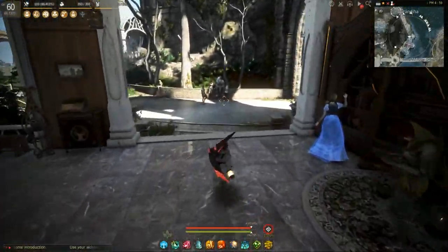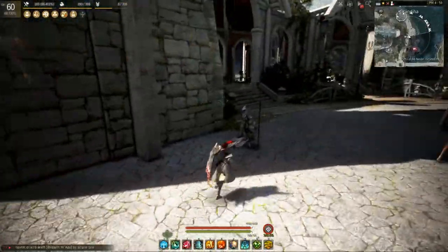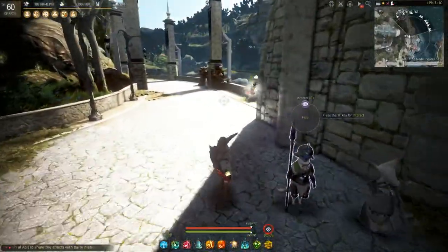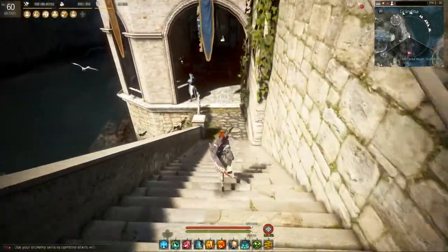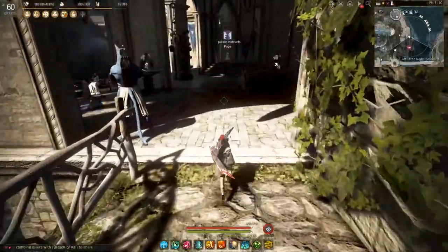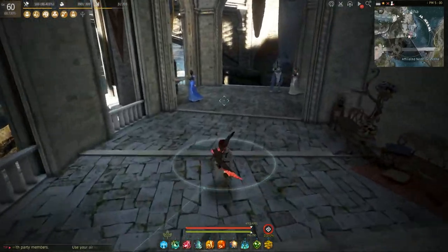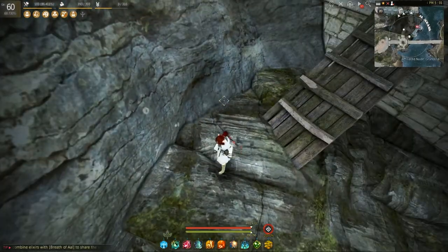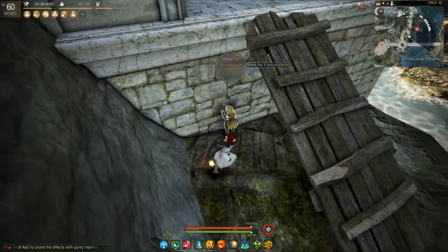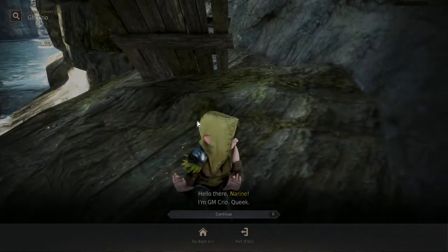The next one is the second trickiest one to find — that's GM Cryo. So we're going to leave GM Lonnie, and immediately past the wall on the right are some stairs. We're going to head down these stairs and continue straight all the way to the end. GM Cryo is trying to pull a fast one on us. You'll see a wooden ramp — go down it, turn around, and look behind the ramp. And here's GM Cryo.